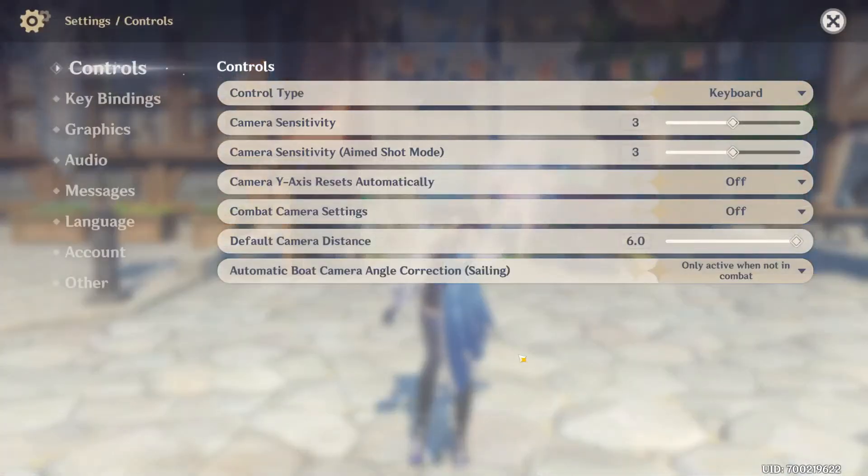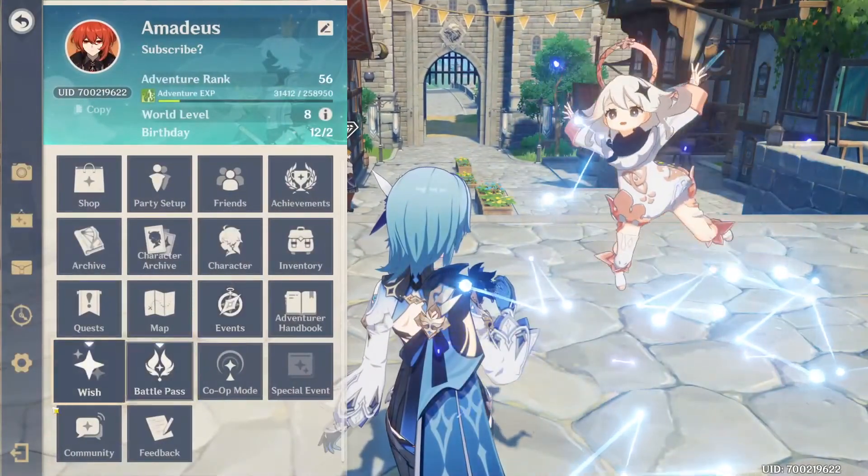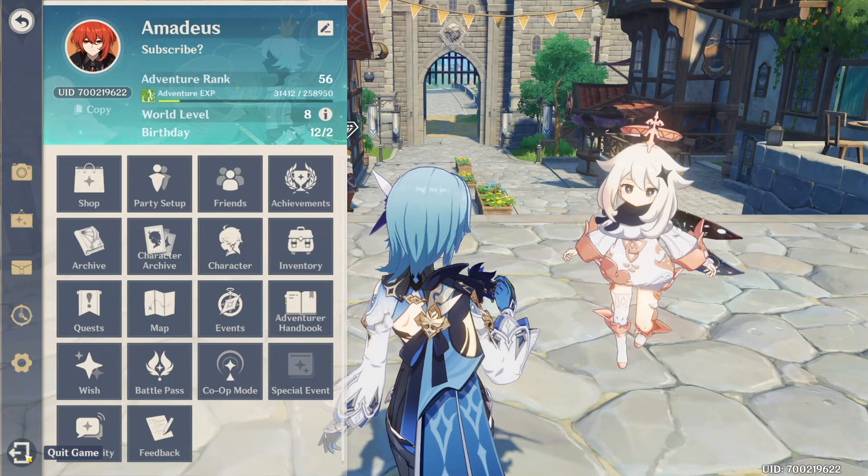Settings — this is where you can change various settings in the game. Depending on your platform this might look different, so I'm not going to go into details here as this highly depends on your platform and preferences. Just have a look and change whatever you need to. And finally, quit game — if you want to quit, just click here.